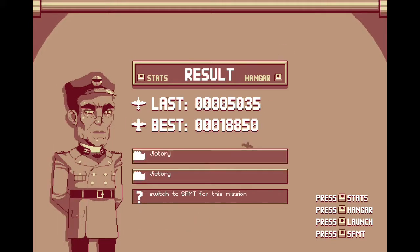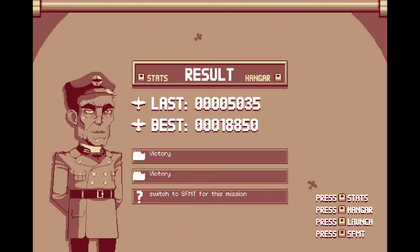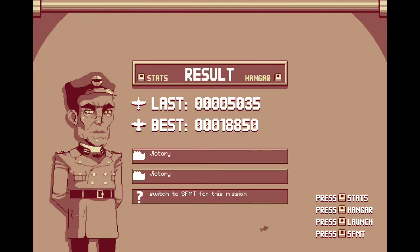So here, you have your result, your score. And down here at the bottom, the blinking things that say 'victory' are just missions for each body type and weapon type. I've just completed them all, so it says victory.